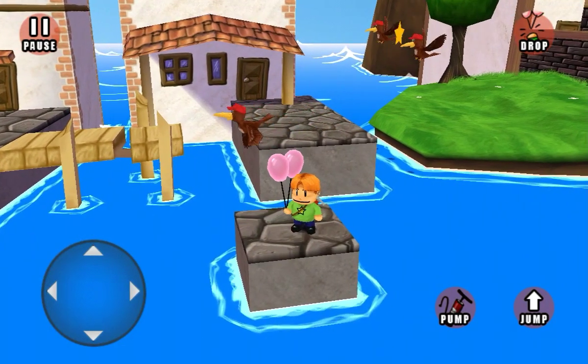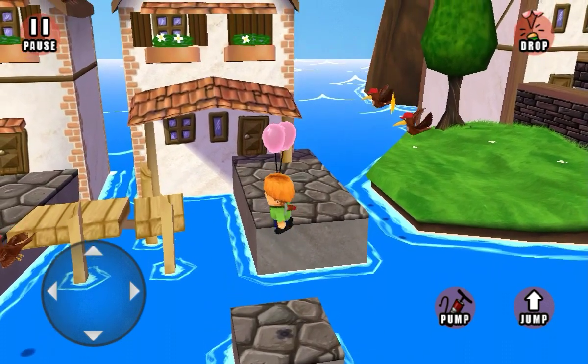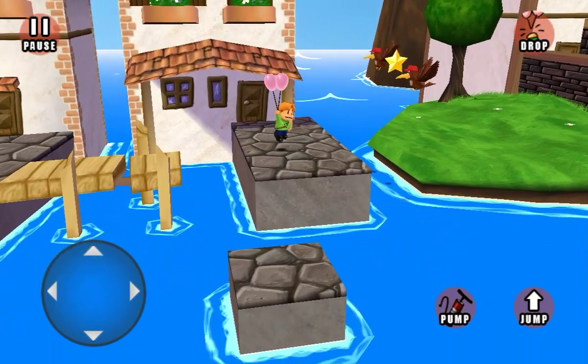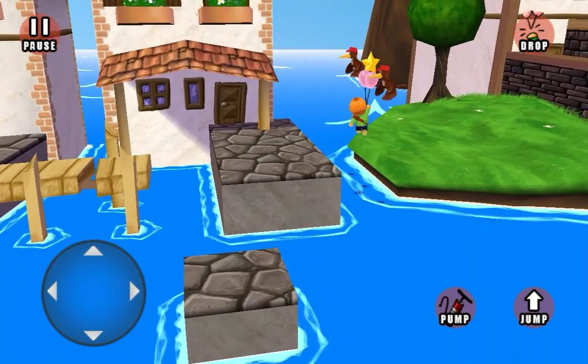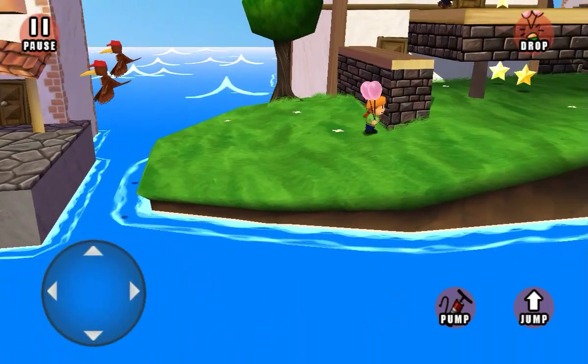You can actually drop your balloons — basically letting them go — and just kind of grab onto them. That's another key feature. You want to do that to give you a quick boost, though I don't really use that too often.